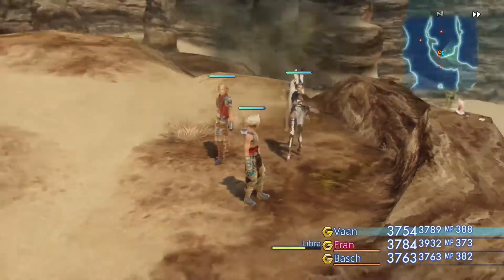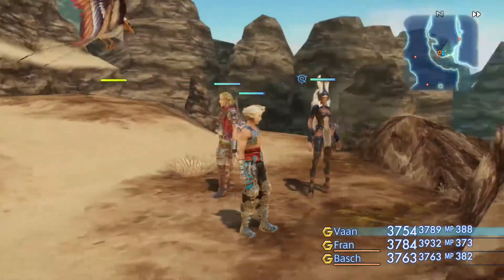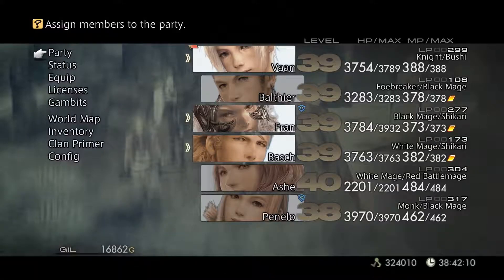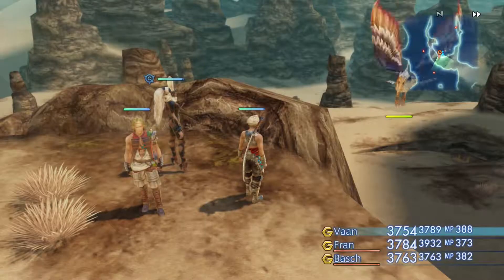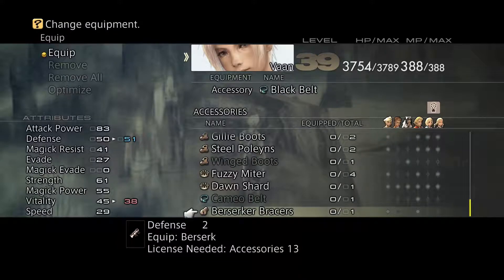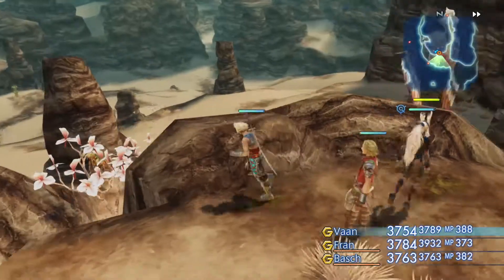Hey, welcome back to the Zodiac Age. What we're doing in this episode is hunting rare game - lots of rare game, well a lot of trophy rare games and ones we couldn't access before because they were too high level. As an aside, on this chest here I found a pair of Berserk Abracers, so auto-Berserk. That could prove very useful considering I don't have anyone who can actually cast Berserk.